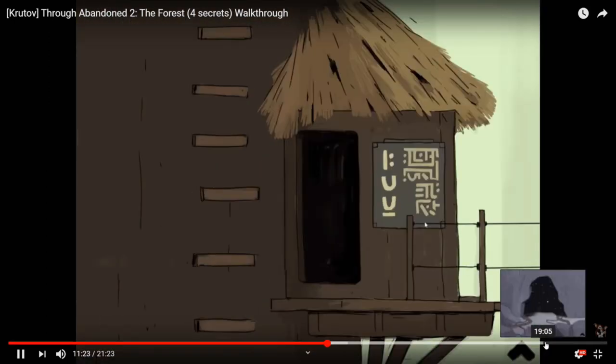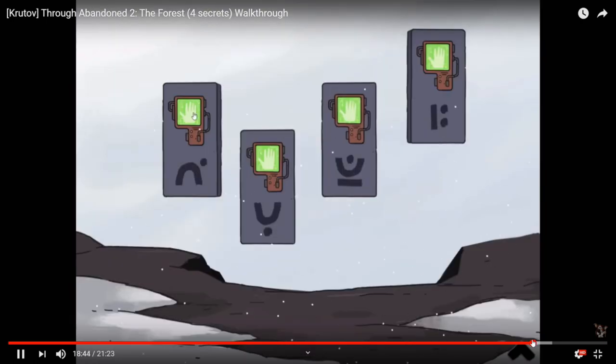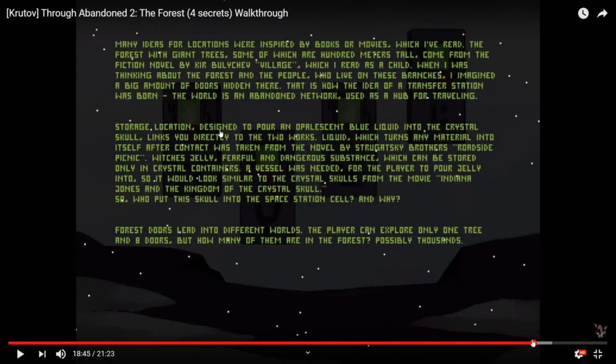Since we can't get that one thing, it turns out they did view very quickly the developers' commentaries. So we're just gonna read them here — you can see it's a different font. Many ideas for locations were inspired by books or movies which I've read. The forest with a giant tree.